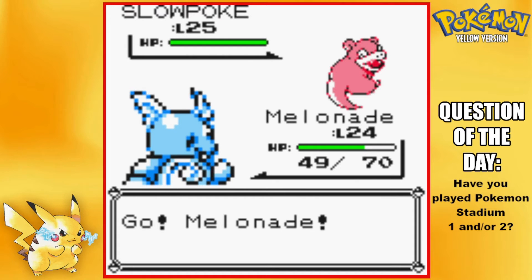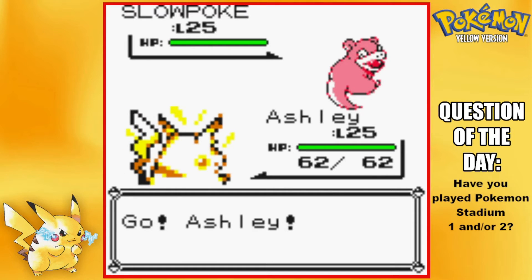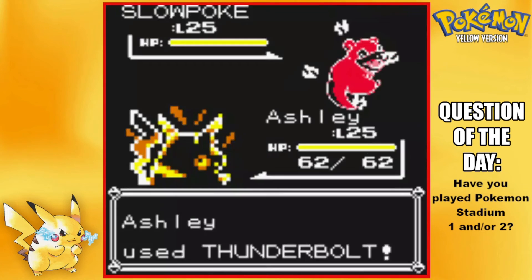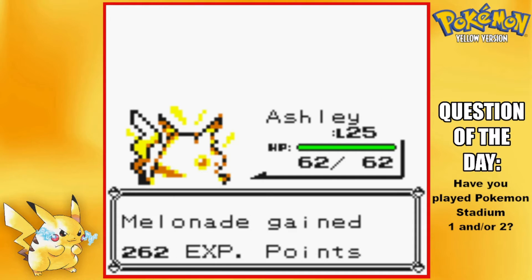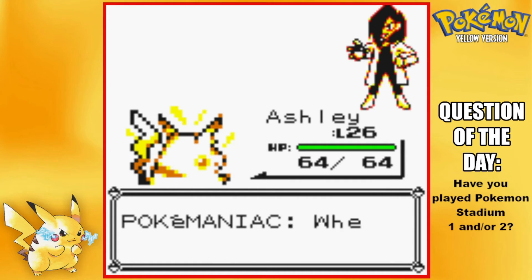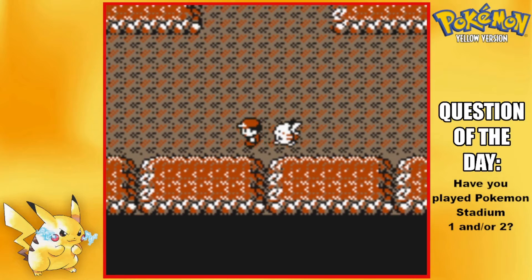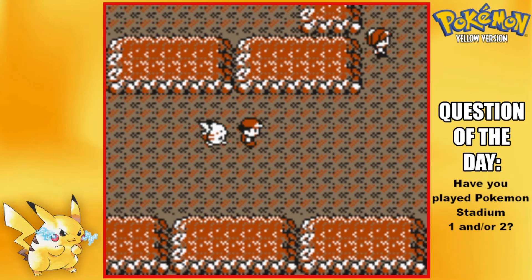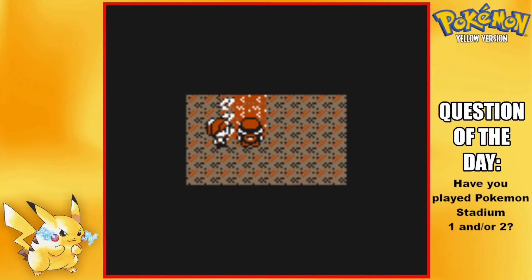Levels 25 are actually pretty much on par with the trainers so I guess it's okay if we battle them. Slowpoke again — Thunderbolt. All right, level 26 for Ashley. They are doing construction outside — if you've been tuning into my streams lately, they've been doing construction on my building for a few months now and they've barely made any progress.